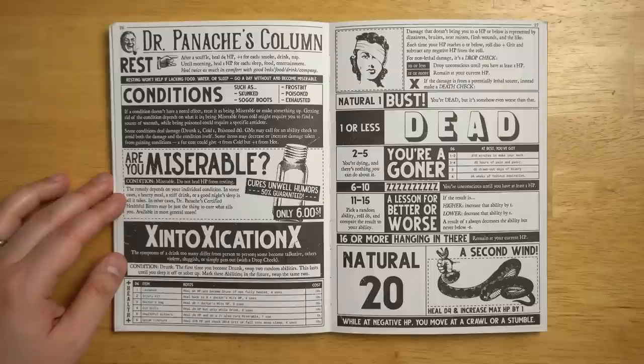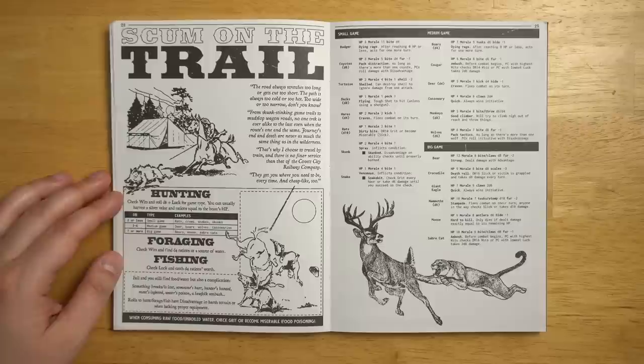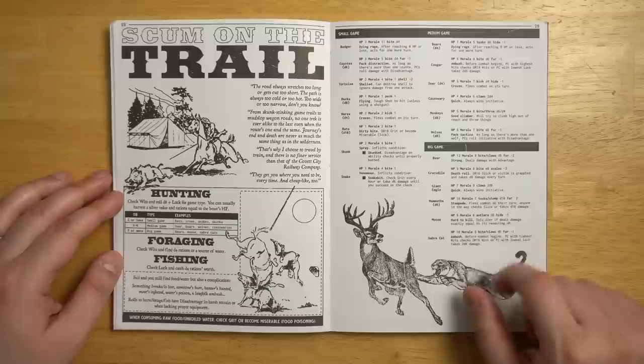In terms of damage, when you drop down to zero hit points, you might roll on one of these tables to see what happens to you. If you're taking lethal damage, like you got shot by a bullet, you look at the negative hit points that you've dropped below zero and then subtract that from a d20 roll. You could be very lucky — like you got a second wind and actually heal a little bit and increase your maximum health — but it's quite possible that you are instantly dead or going to die very slowly and bleed out on the ground. There are rules for hunting and foraging here, along with a big list of different types of game that you can track down, each of which has a little special ability. For example, a crocodile has a death roll ability — DC 16 slick — meaning you roll your slick ability or the victim is grappled and takes d8 damage every turn as it drags you under the water and twists you around.